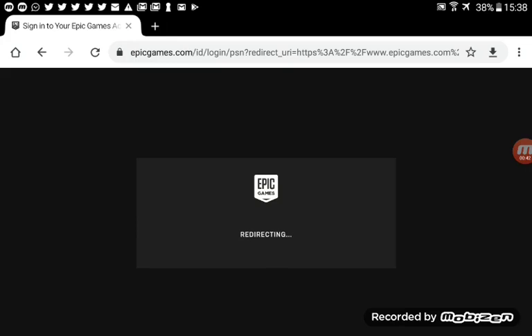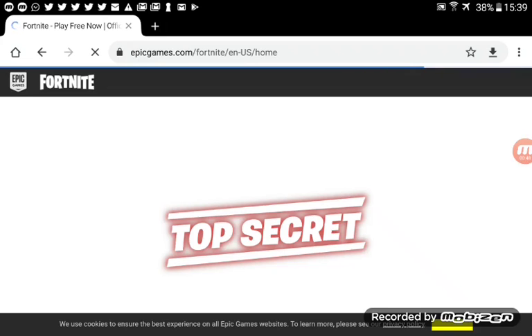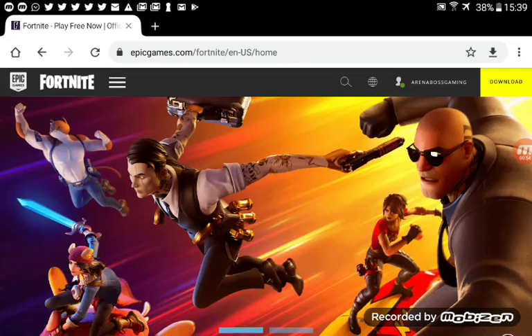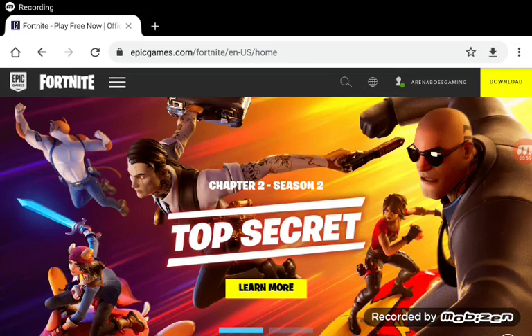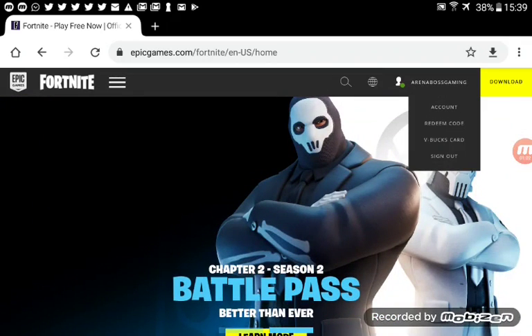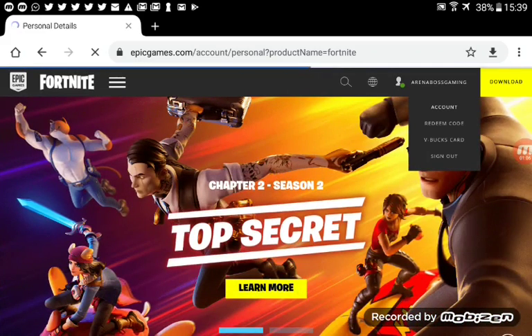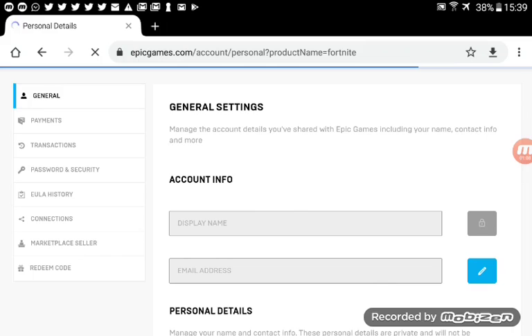So when you're on and it's redirected you, when it's loaded, I'll tell you what to do next. What you do next is click on your Epic name — mine is Green and Boss Gaming if you want to add me — then click Account, and then you just wait.